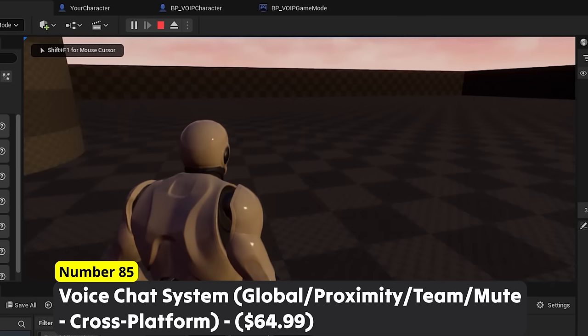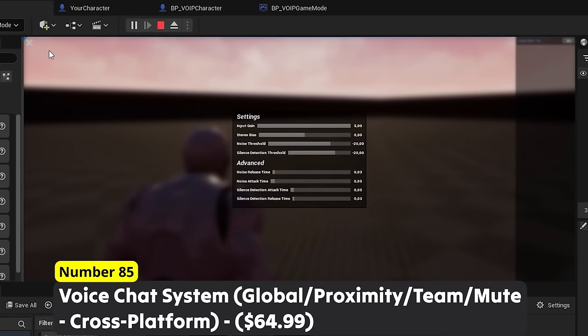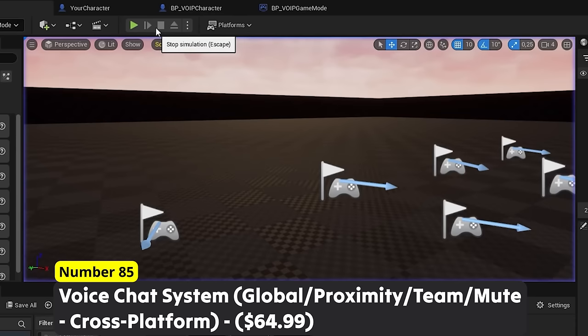Talk with your imaginary friends using Number 85: Voice Chat System. Global, proximity, team, mute, cross platform — simply join the proximity, team or global voice chat and mute players. Using this you can save yourself a ton of headache in regards to player communication.